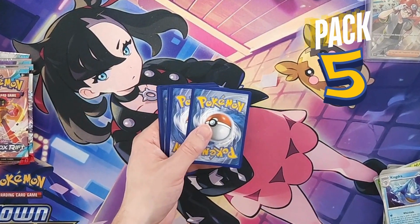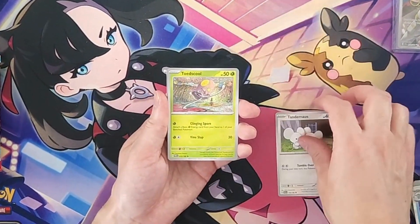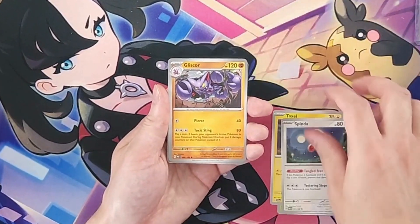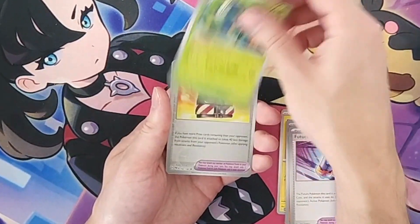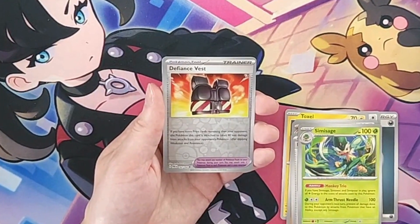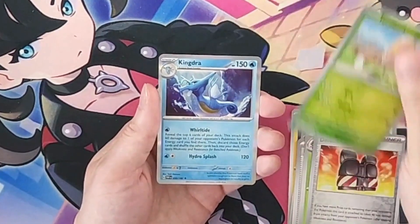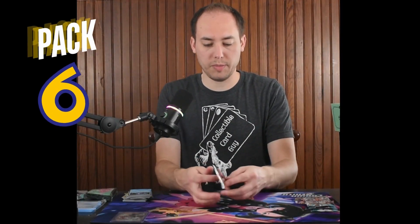On to pack number five. Future Booster Energy Capsule trainer, reverse holo Defiance Vest, reverse holo Toadscool — lots of duplicates — and another Kingdra holo rare. Lots of duplicates so far.